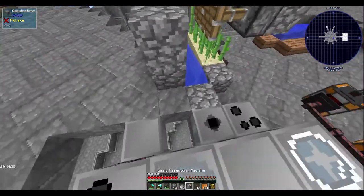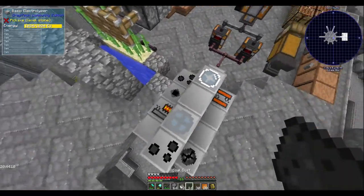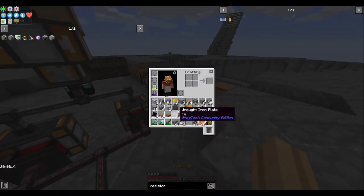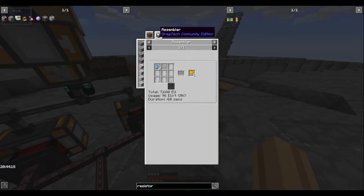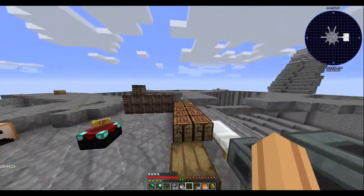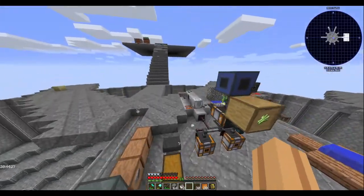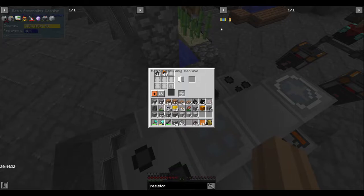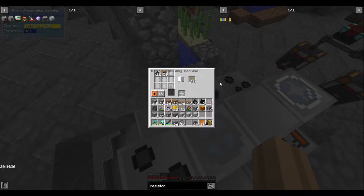Cool. Better capacitors need aluminum foil and polyethylene — can't make that yet, and it's also MV. So no more need for paper for resistors, just stick them straight in the assembler. One at a time. Take the capacitors and boards, more fine copper and resistor.